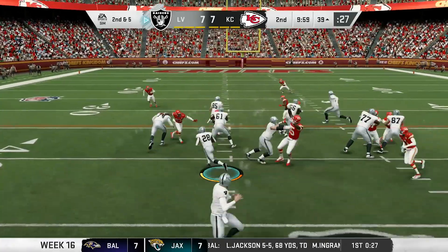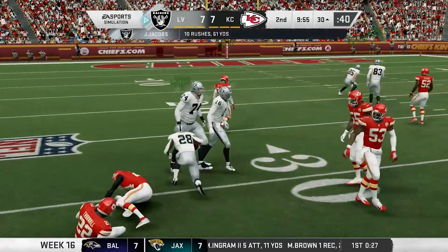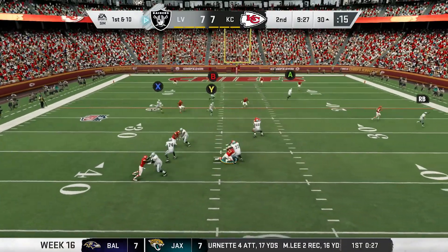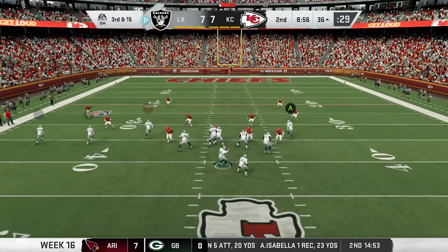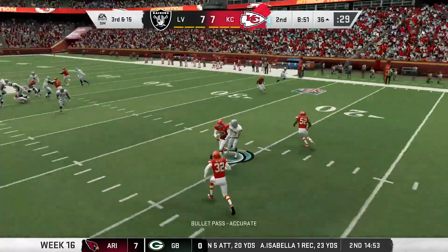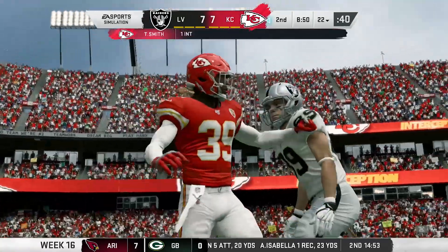Start of the second quarter. Josh gets it again, cuts it back left, drops his shoulders, and picks up nine more yards. Next play, Carr looks to go back to the air, but the rush gets to him for the sack. It's third and 15. Carr steps up and tries to hit Blythe over the middle, but gets picked off by Smith. Carr had nowhere else to go with the ball.